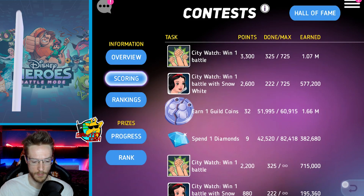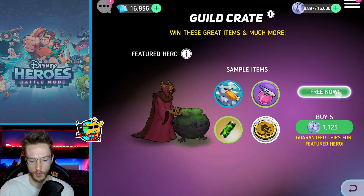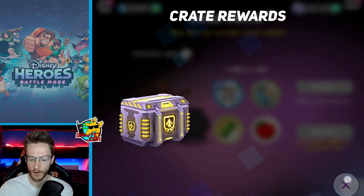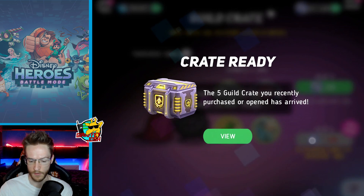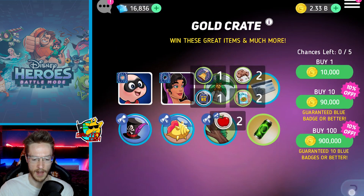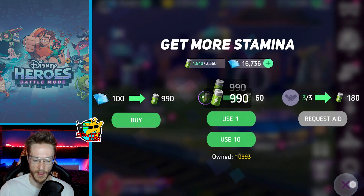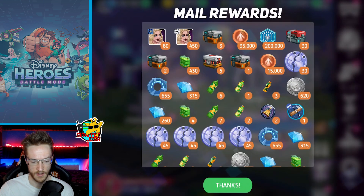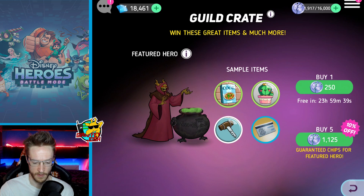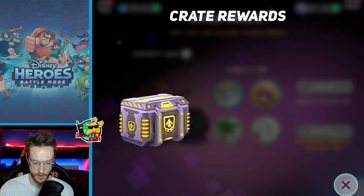We're halfway through the guild contest at the moment and I'm just flying through it. I've got loads of tokens to spend. Everyone, if you have got guild tokens make sure you spend them all — that's going to get the event up. Spending diamonds as well is going to help. Keep getting your stamina, keep opening your crates — nice and easy. Spent 3,000 there to help the guild out.